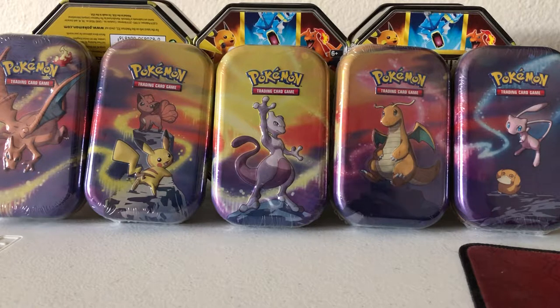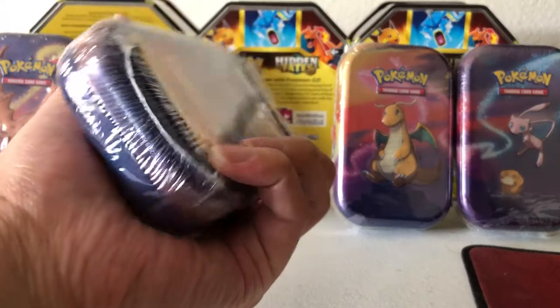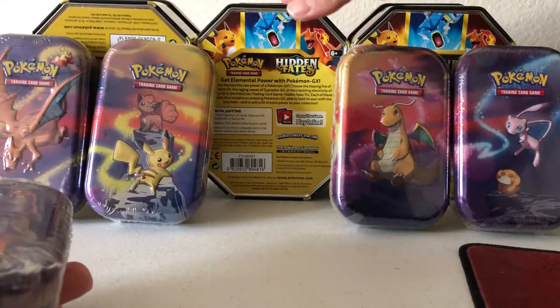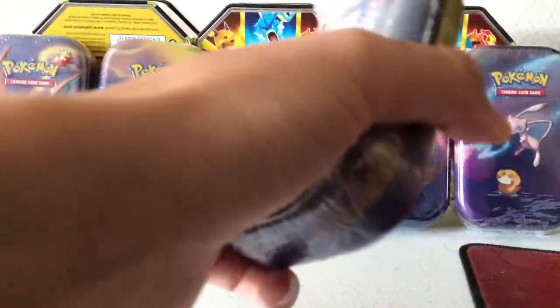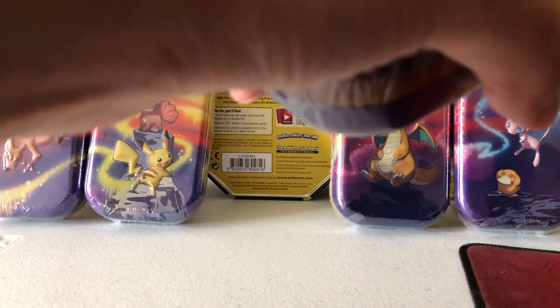So without further ado, let's see what we get inside these mini tins. Let's start with Mewtwo in the middle. They're pretty straightforward - they cost nine bucks, so not as much as these full-on Hidden Fates tins that have four packs and a promo. These only have two packs inside, a coin, and that poster card that you can put together to make the full image of all five tins.